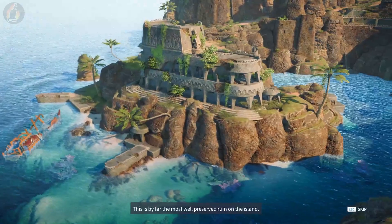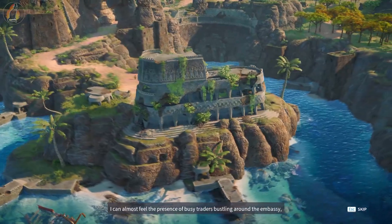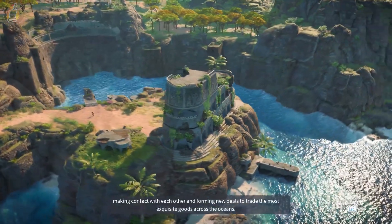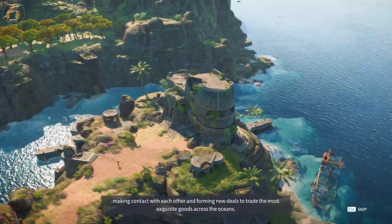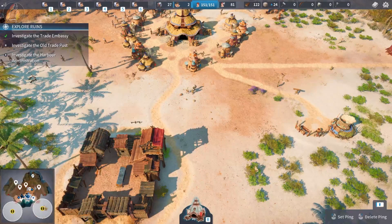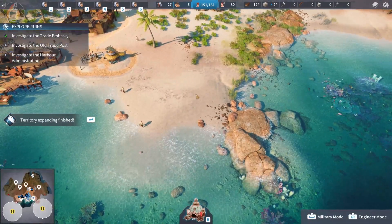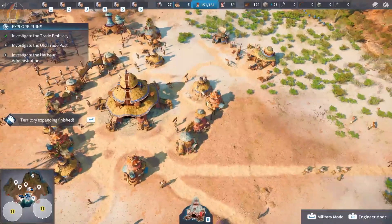This is by far the most well-preserved ruin on the island. I can almost feel the presence of the busy traders bustling around the embassy, making contact with each other and forming new deals to trade the most exquisite goods across the ocean. I honestly don't know how I'm meant to investigate these when I have no ability to build boats or get past these towers without losing a considerable amount of units.